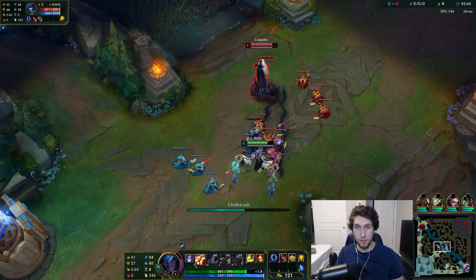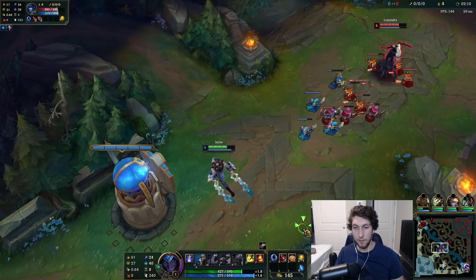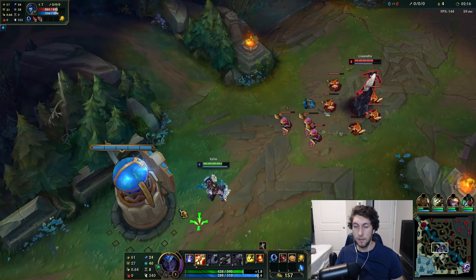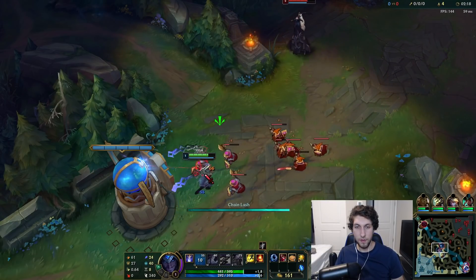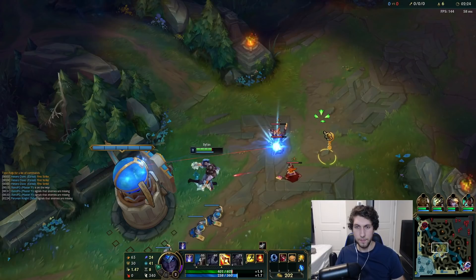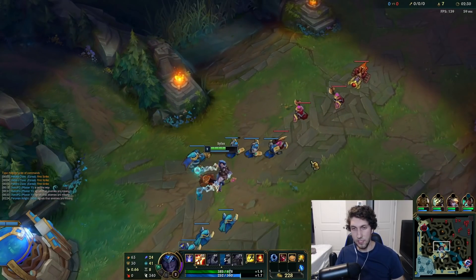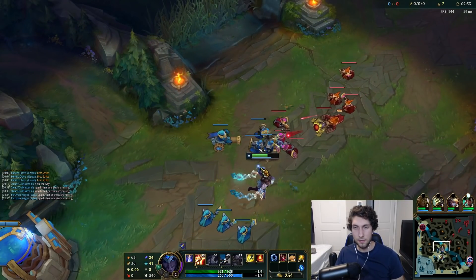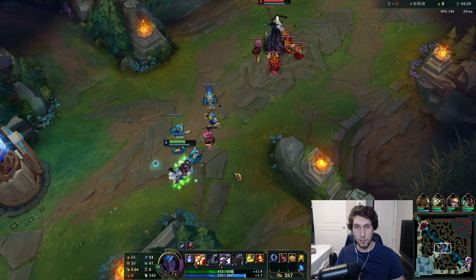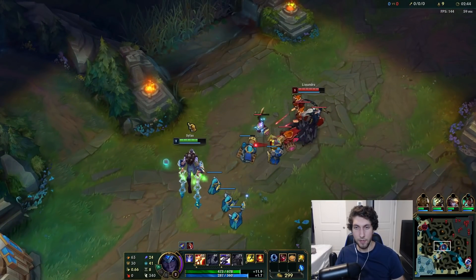We're going to let her push us in until we're at least level 3. That way once we're level 3 we can go all in and go for a kill. First Strike is up again — hit it again, get whatever free gold we can. But she's level 2 so we're going to back off. Now we just want to focus on farming at the tower as best as we can, don't be afraid to use your abilities to last hit. We're almost level 3, we'll take a health pot. Once we're level 3, if we hit First Strike we should be able to go in for the kill. She has Exhaust so maybe we can just burn that out at least.